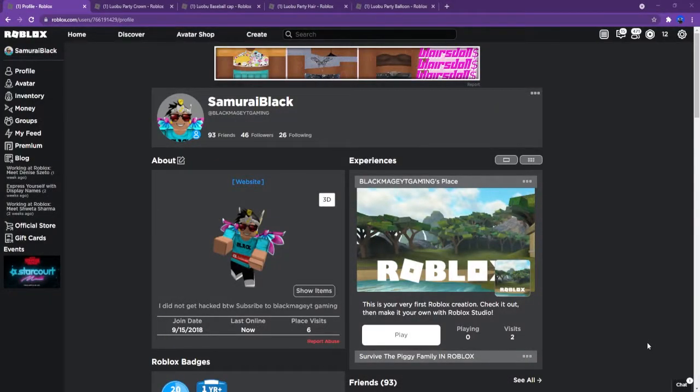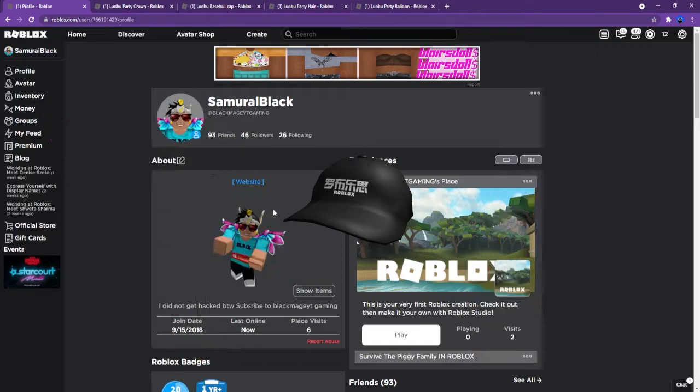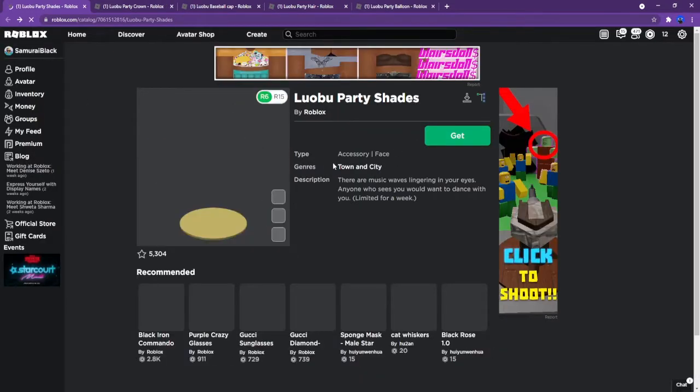What is up guys, it's me blackmachewighty, and welcome back to another Roblox video. Today, Roblox just came out with some new items in the catalog — they're easy to get. Just go to the catalog, or if you don't want to search it up, there's a link down in the description below. Click the link and you'll get the items.